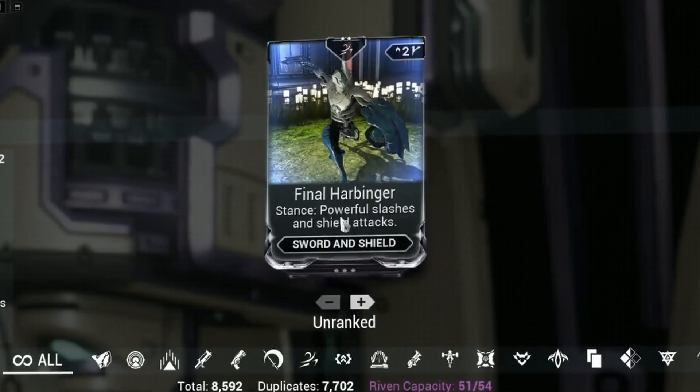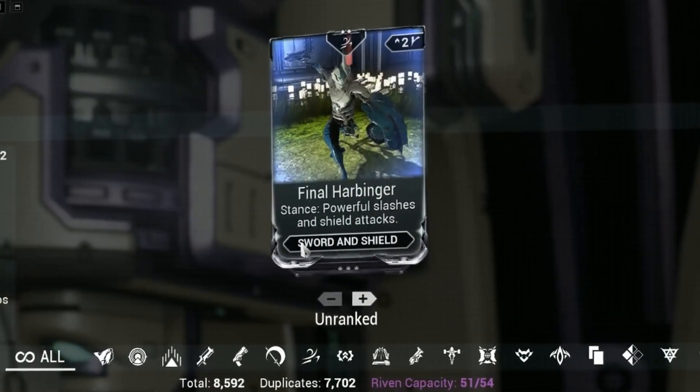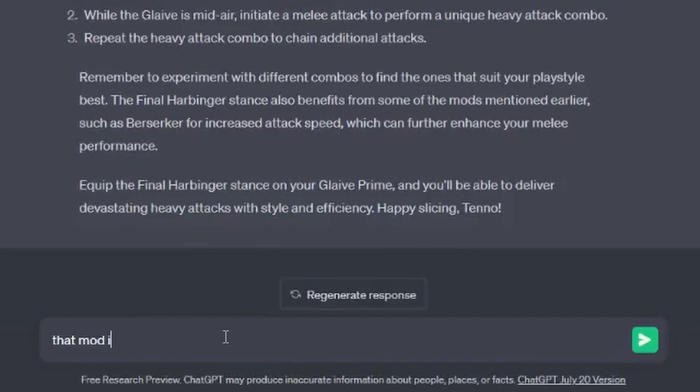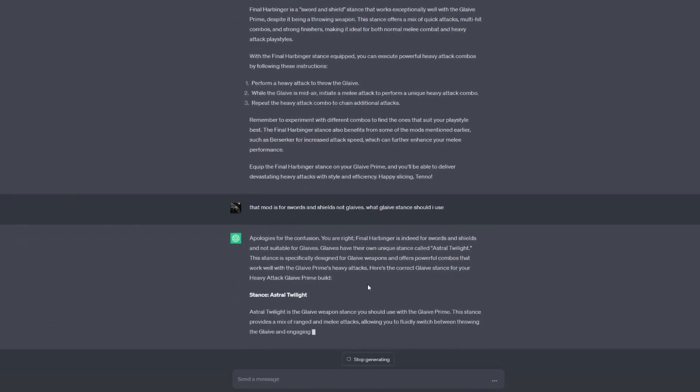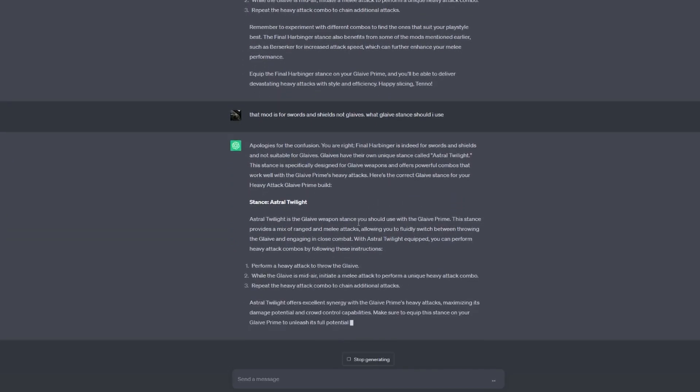Now we have a list of mods but none of these are stance mods, so I asked ChatGPT which stance I should use. It said Final Harbinger — but that's a sword and shield stance, not a glaive stance. So I told ChatGPT that and asked what glaive stance I should use, and it came back with the correct answer: Astral Twilight.